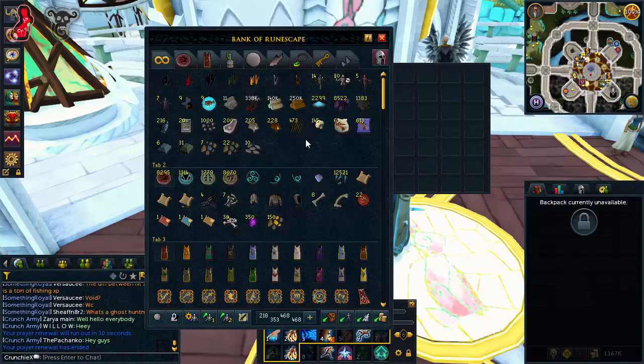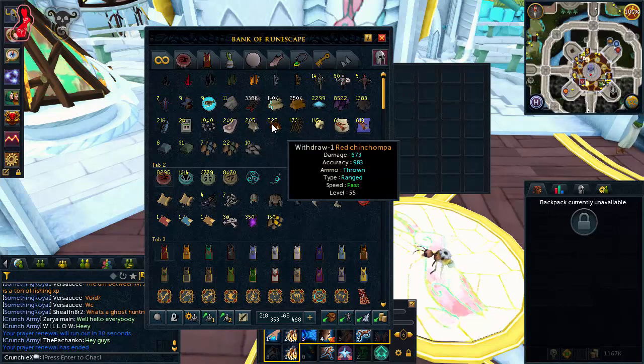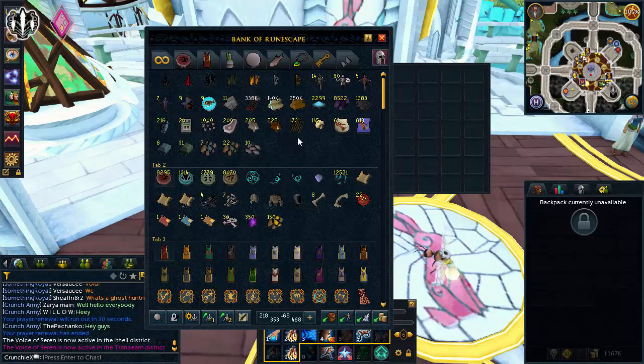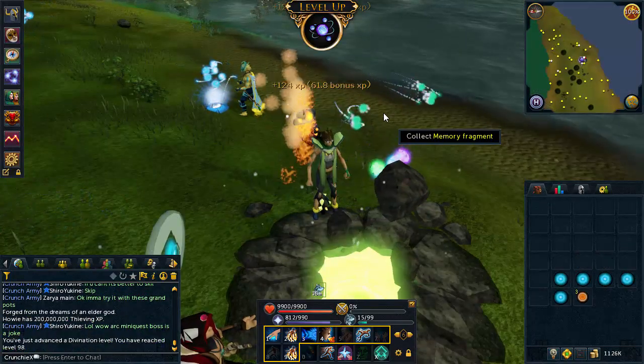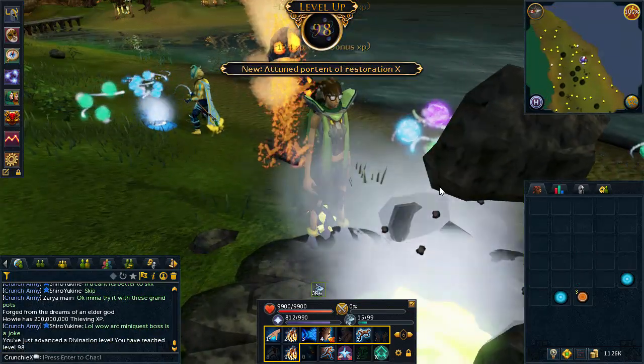The items I've collected from the daily box locations are these four here, adding up to around 800k. My cat is scratching at my door right now. I also have these ones from the dwarf traders today - worth around 250k so nothing crazy - and I'm going to keep them until 99 to see how much I make when I get the level. And there it is - level 98 Divination! That is awesome.